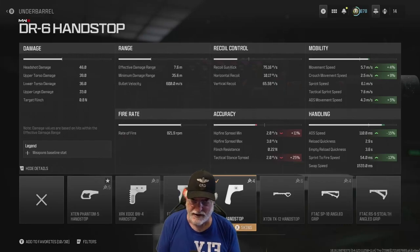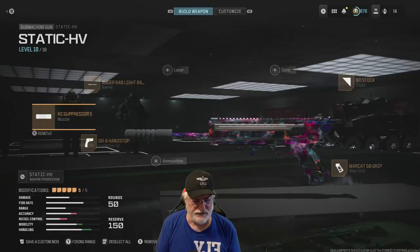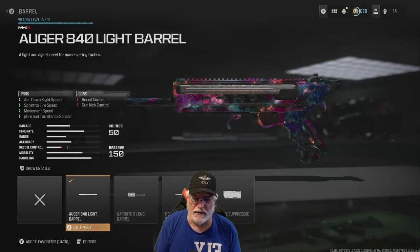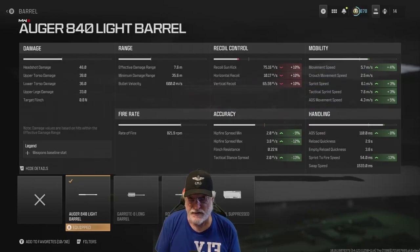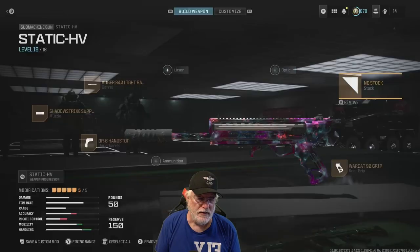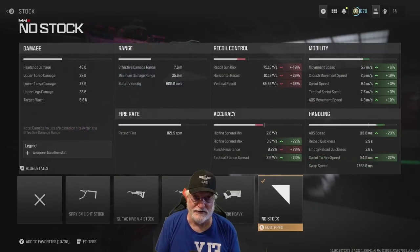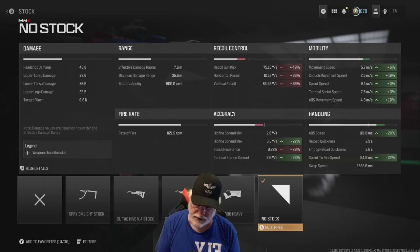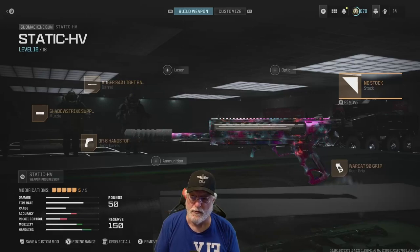Sprint to fire, we got it down to 54 milliseconds — we're going to be outdrawing the pistols. Shadow Strike suppressor keeps me off the map with no downsides. The Augur 840 light barrel helped with mobility and handling, and some with accuracy at the cost of recoil. The no-stock attachment piles on the recoil, but the recoil goes straight up. Hip fire max is 22% better. The tactical stance is 2 degrees per second, helping with challenges, and it adds 28% ADS speed and sprint to fire — decreasing it by 22%.